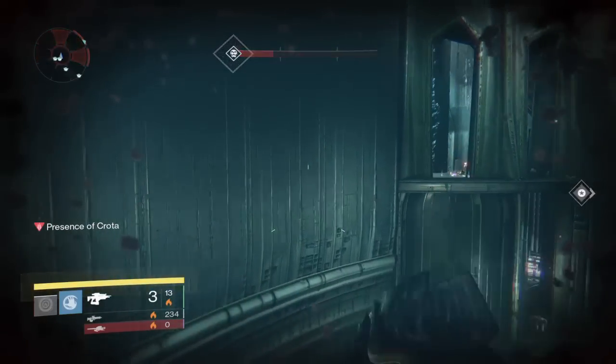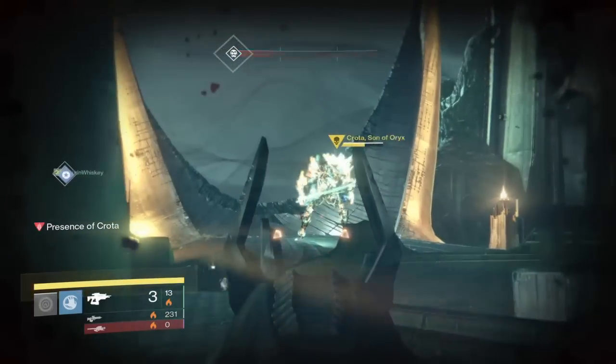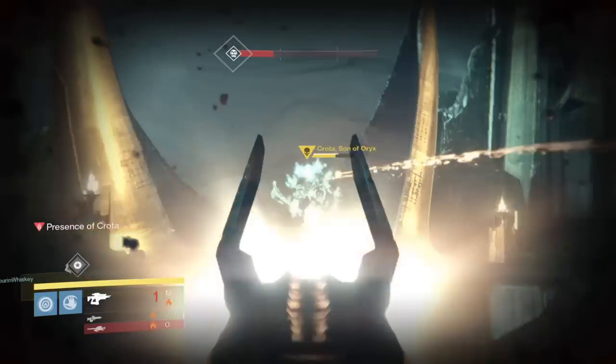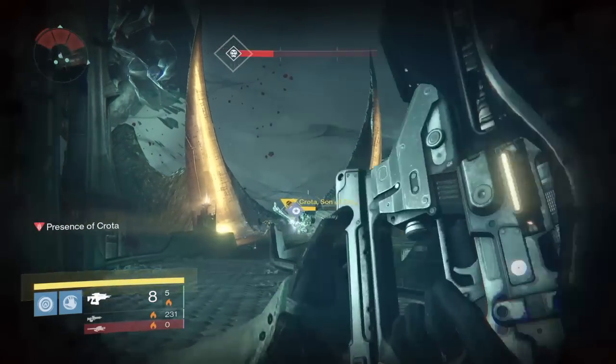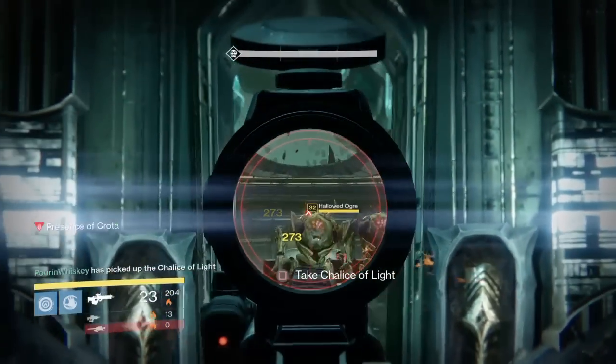We take him down, he goes up, and we hit him with the sword. We take down the Boomers and he's already down to half health. That's our second sword phase, so we take him down again. Look at where his health is at — that's amazing. It was about a little less than a quarter health.